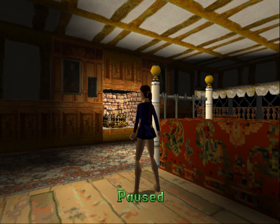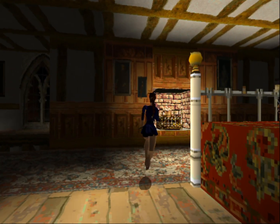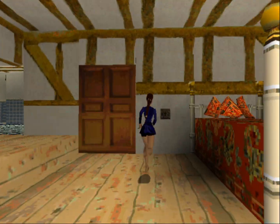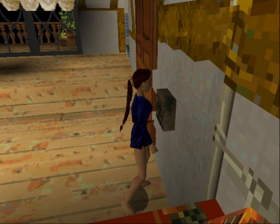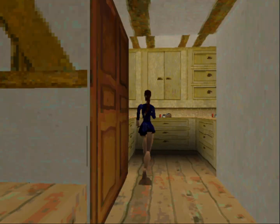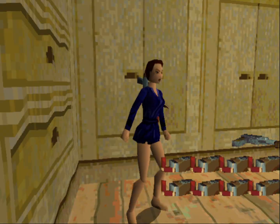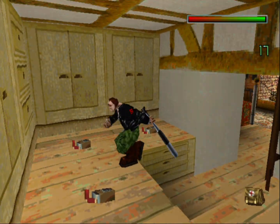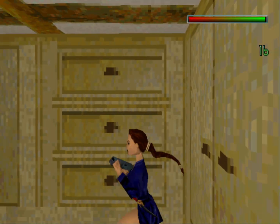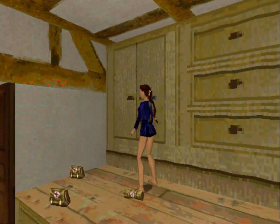As soon as you start the level, you want to run to the cabinet on Lara's right and use the key in Lara's inventory. Some folks have busted in and they want back the dagger, so you've got to be quick. Get the shotgun and just wait for this gentleman to come in — step into my closet, sir — and then shoot him with the shotgun.